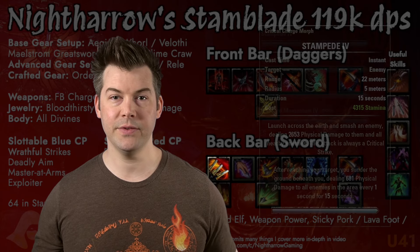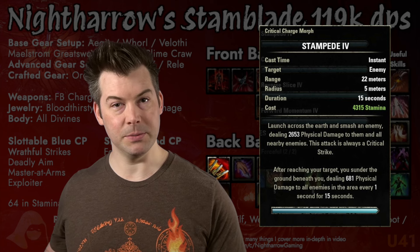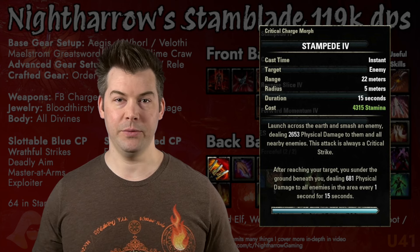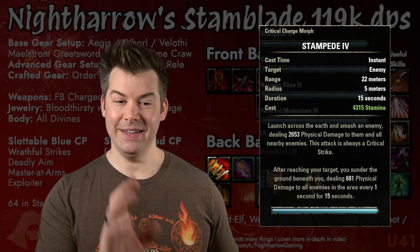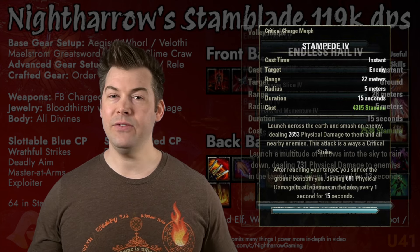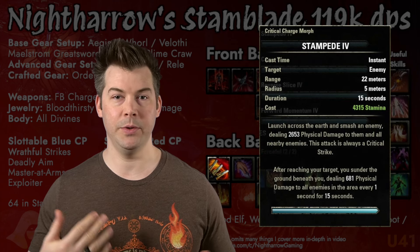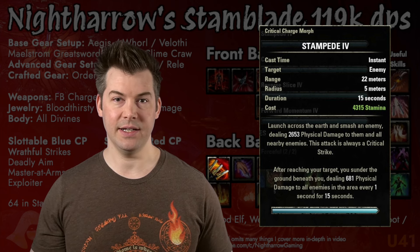Moving on to our back bar. First up is Stampede. We're using it mainly because we have the Maelstrom Greatsword on our back bar, and also because it's one of those skills — one from every weapon skill line — that keeps your back bar enchantment procced even when you're on your front bar. That's a hidden mechanic the game doesn't tell you. Stampede is the skill from the Two-Handed line that does this. If you go with a bow build, swap in Endless Hail instead. Stampede also serves as our gap closer when moving into combat.